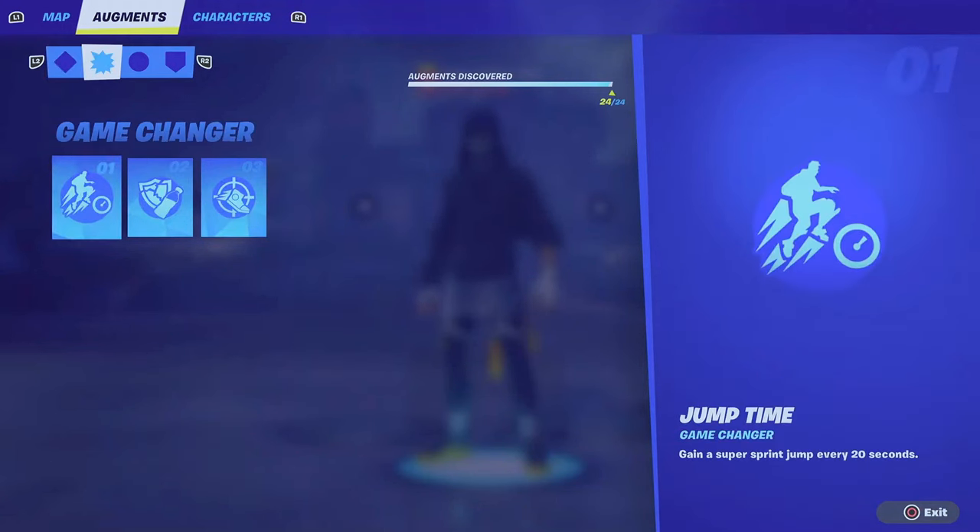Now let's head over to Game Changers. Number one is Jump Time — gain a super sprint jump every 20 seconds. We've had this one before under a different name, but it's going to be super useful in both modes — builds or zero build. Movement is key in Fortnite.